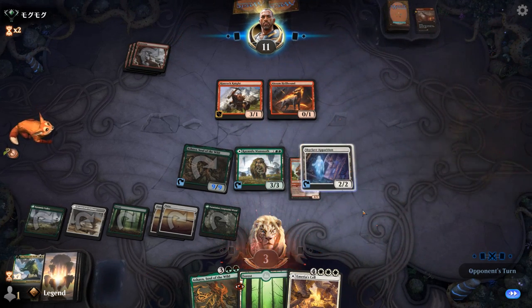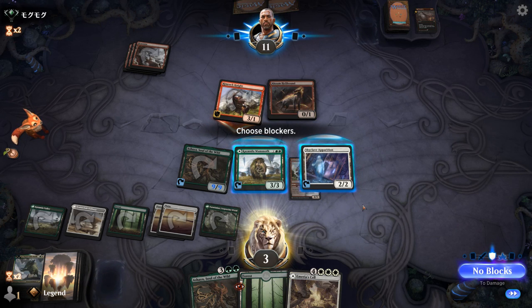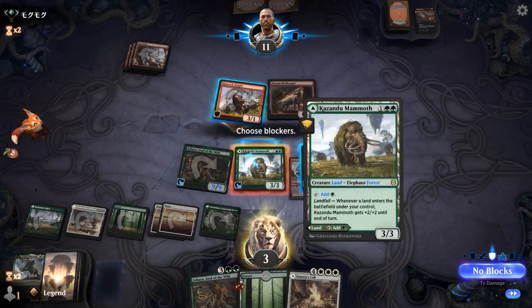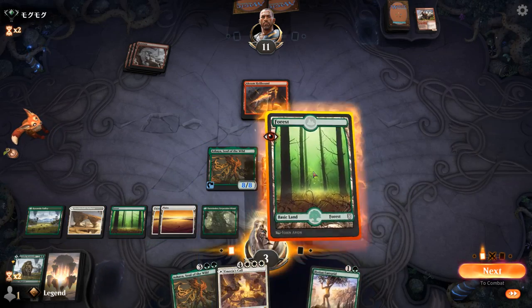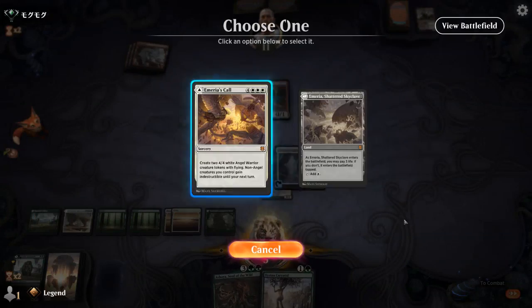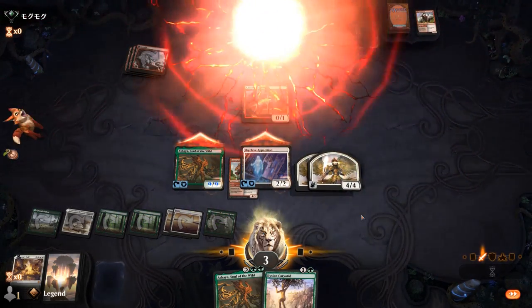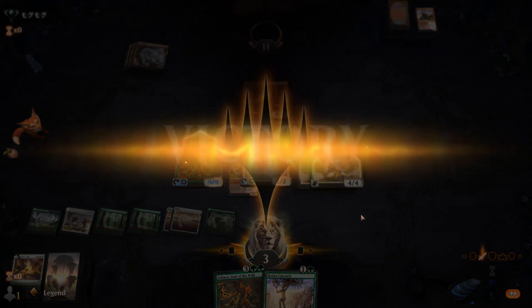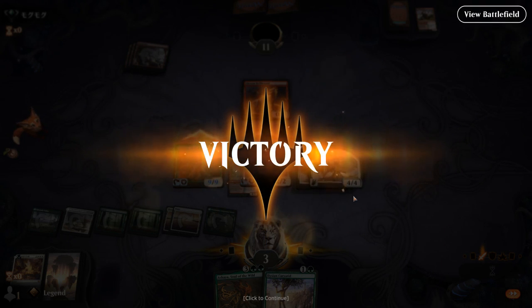A Royal Eruption to the face. An attack, so we have to block. If I block with Apparition they get a 3/3 token, so I might as well trade for Mammoth, and then force them to chump block with Akuma Hellhound next turn. My opponent concedes. They weren't waiting to maybe topdeck another Royal Eruption — maybe they didn't have any left in the deck. Close one here against Mono-Red. On to the next one.